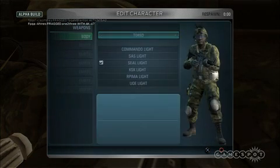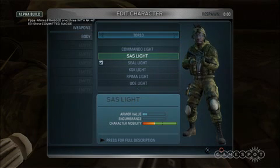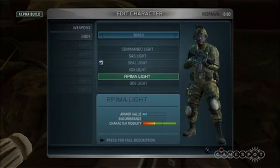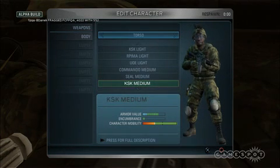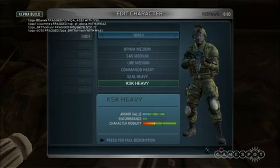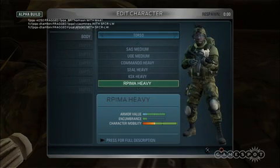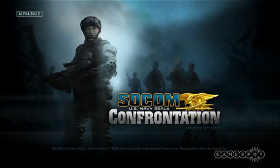If I go to body, I can come in and start updating my actual body on the fly. Right now we have them all open so we can test all our special forces gear. You'll notice this is all light armor, then I can move to medium armor, and then to heavy. This is just the upper torso, and it's not changing color because I've already chosen my particular camo for my loadout. This is SOCOM Confrontation and it's coming out this fall.